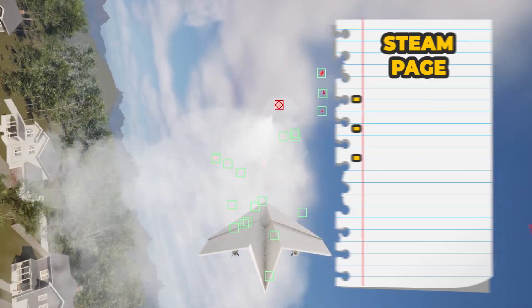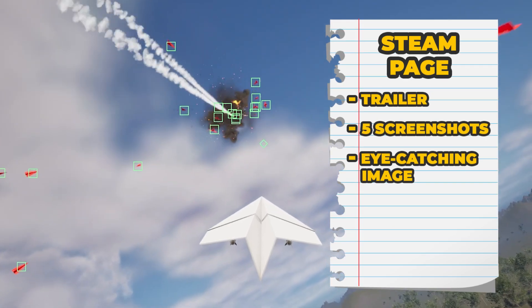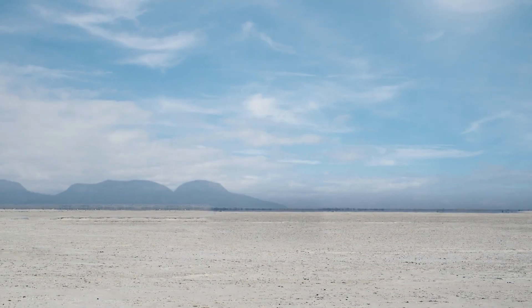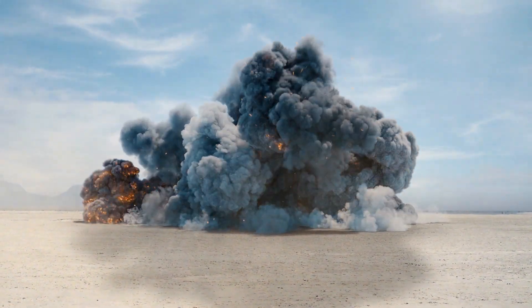Here's the plan for the Steam page. We need a trailer, five screenshots, and an eye-catching image with a crazy explosion to link to the page. The explosion isn't technically required — I did check with Steam — but we are going for it anyway. Let's get started.